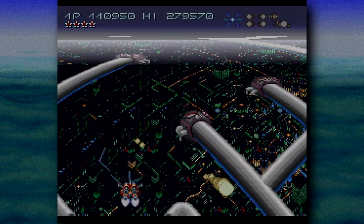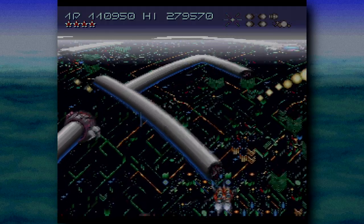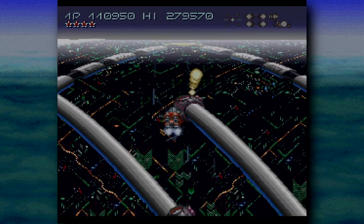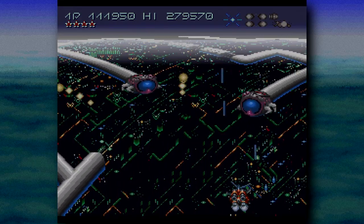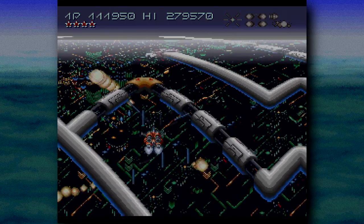You'd know it anywhere, wouldn't you? Alright, this isn't Mode 7, is it? It looks like Mode 7, but it can't be. It seems to be doing things that aren't possible with that particular graphics mode — it just doesn't quite add up. So what is it, and how did they make the SNES do this?